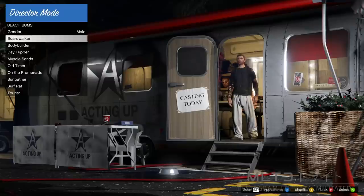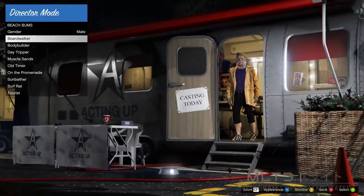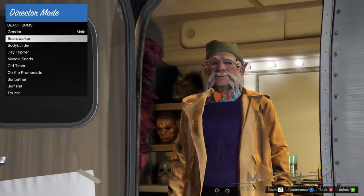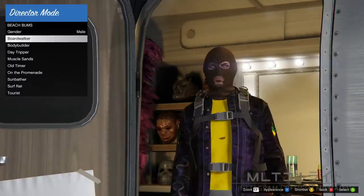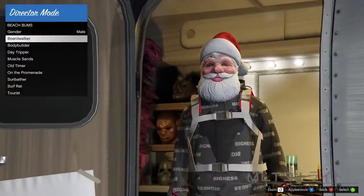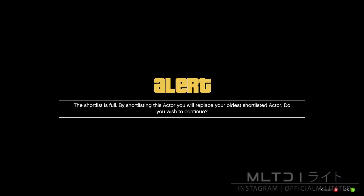Start changing the appearance of the character by pressing the button indicated in the bottom right that says appearance. The objective is to find a relatively normal-looking outfit which has a Christmas mask. Be very careful when doing this as it determines whether or not the glitch actually works in the end. Find three outfits which look relatively normal but have a Christmas mask and shortlist each one. Then change the appearance again and shortlist the next few outfits no matter what they look like until you get a message saying your shortlist is full — when you get this alert, make sure you press cancel.